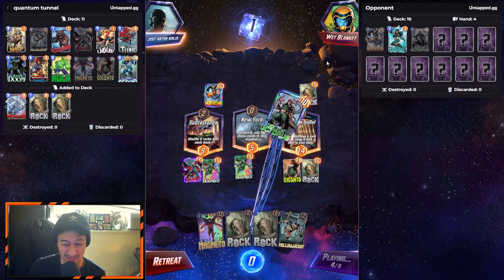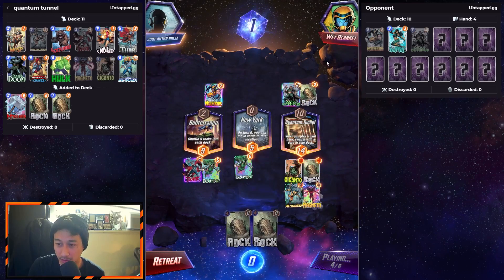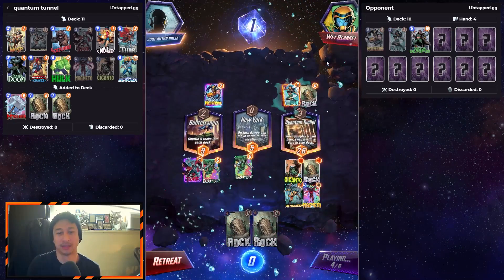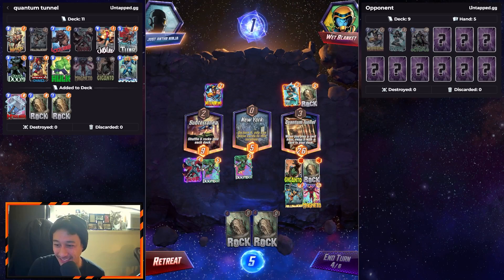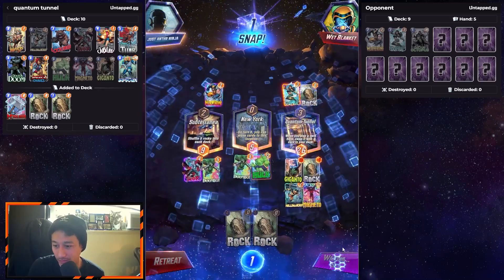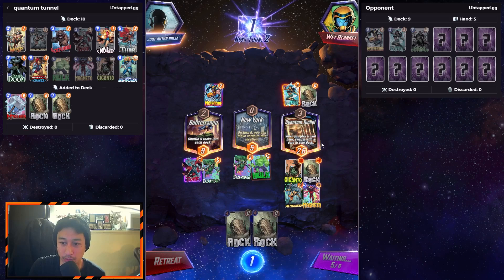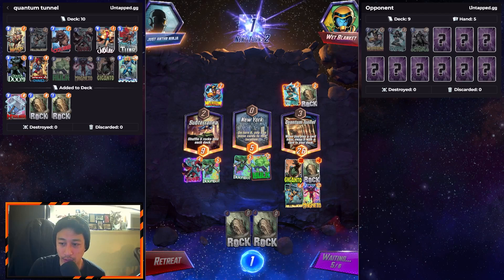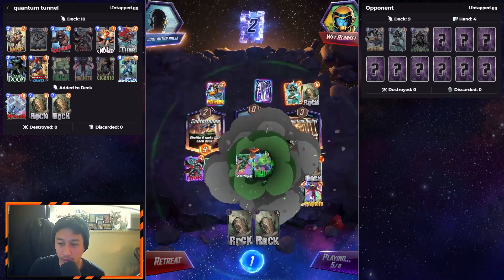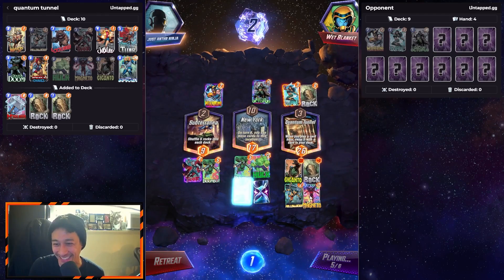Hopefully just get some rocks. Those are pretty good hits. Wave again — oh man. We can snap and just go. It is gonna be really hard for him to win the right lane, and we can also move cards in the middle. Oh man, he drew Dr. Octopus again? That is crazy.